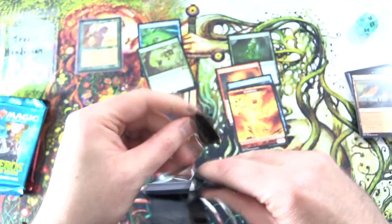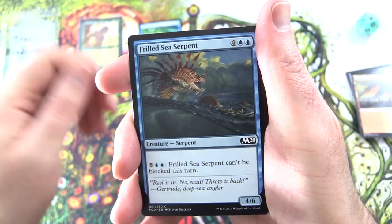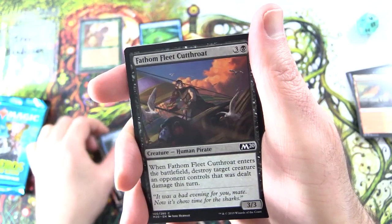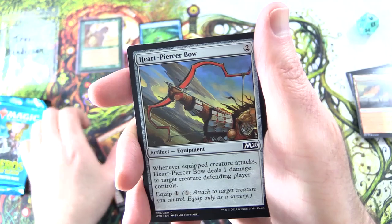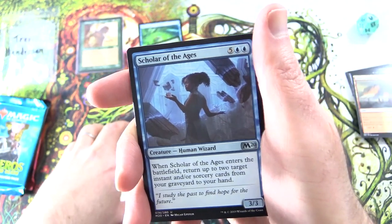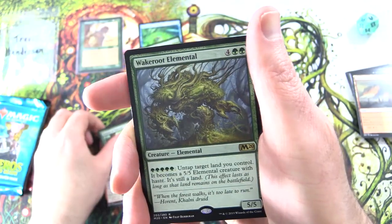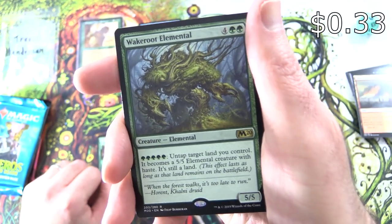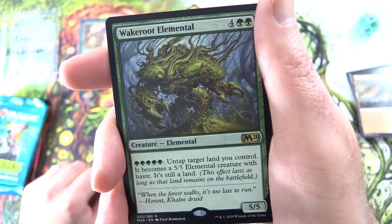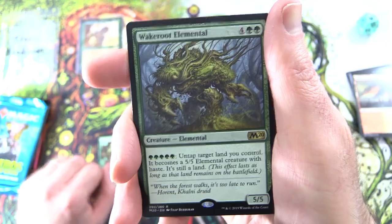More Core 2020, which will be rotating out of standard real soon. We've got Frilled Sea Serpent, Act of Treason, Inspiring Captain, Anticipate, Fathom Fleet Cutthroat, Chandra's Outrage, Heart Piercer Bow, Rabid Bite, Sorcerer of the Fang, and the Uncommons: Scholar of the Ages, Flame Sweep, Season of Growth. And the rare — nice — Wake Root Elemental, Creature Elemental, 5/5 for 6. You pay 5 green mana, untap target land you control, it becomes a 5/5 Elemental creature with haste. It's still a land — this effect lasts as long as that land remains on the battlefield. Good deal.